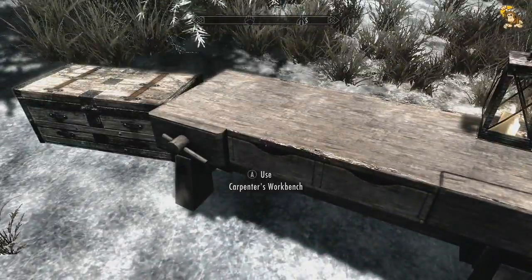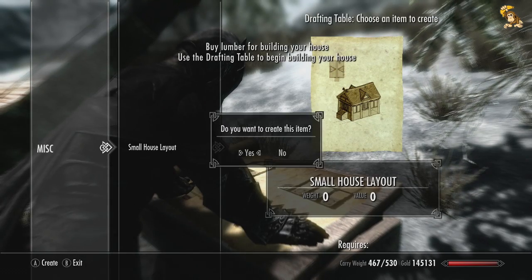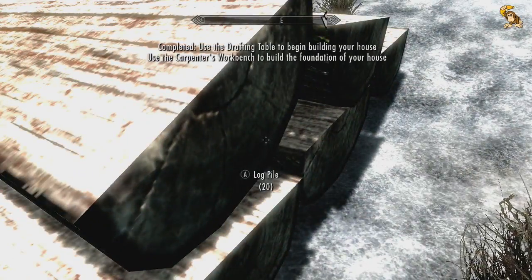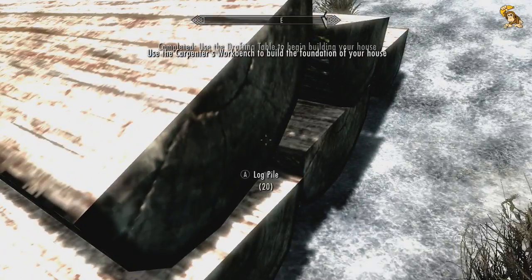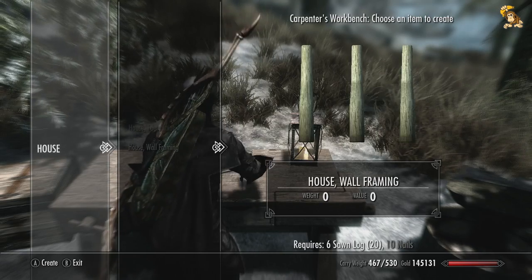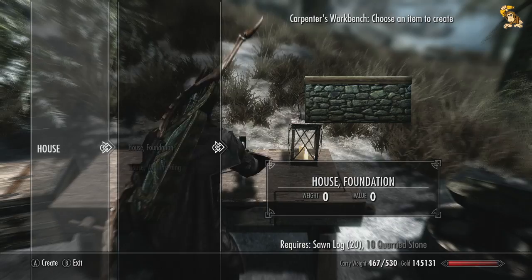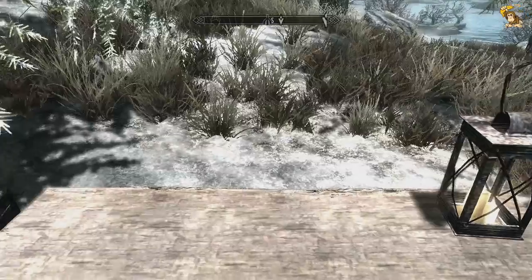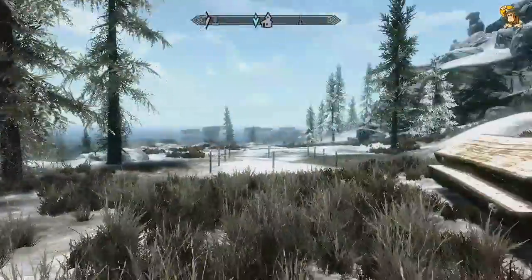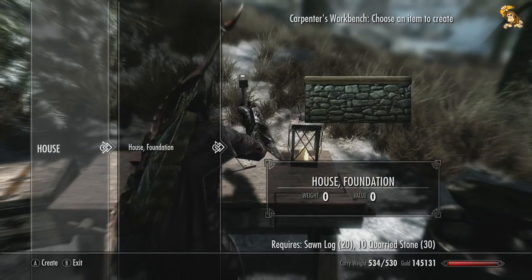This is your carpenter's workbench and here is the drafting table — this is where you go first. You've got pretty much one option at the moment. Once you've got your plan from the drafting table, you go to the carpenter's workbench, open it up, and you've got your choices. You need to make foundations — you need to make the wall frame first of all. As you can see we've already got 20 logs, but we need 10 nails to make the frame. For the foundation we need some quarried stone and some more logs. Luckily we do have some stuff in the chest here, so let's take all of that. There's the foundation of our little house.